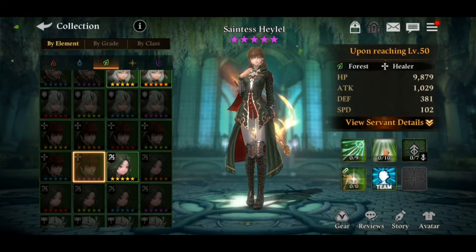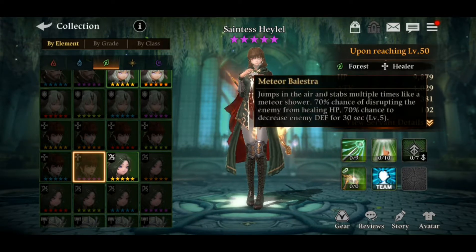Now let's get started with her skills. The first skill is known as Meteor Balestra. It has a 70% chance of disrupting the enemy from healing HP, and a 70% chance to decrease enemy defense for 30 seconds at level 5. That's so many things going on right there — that's good.